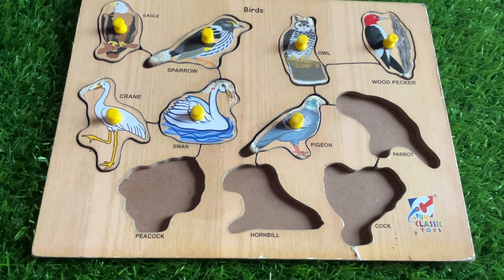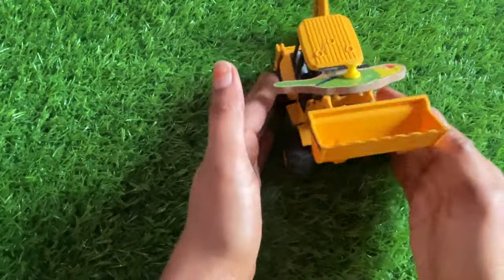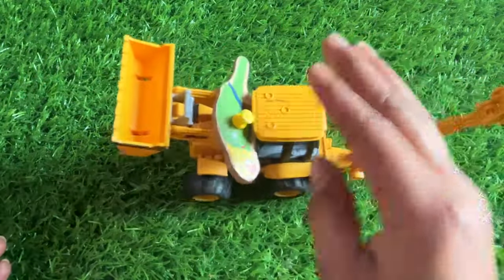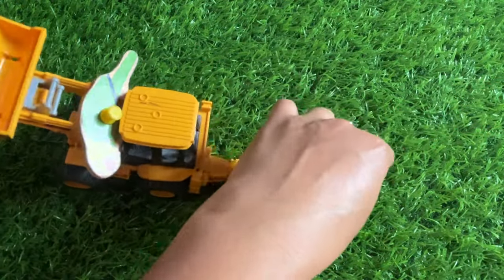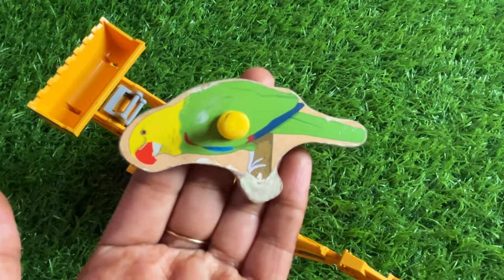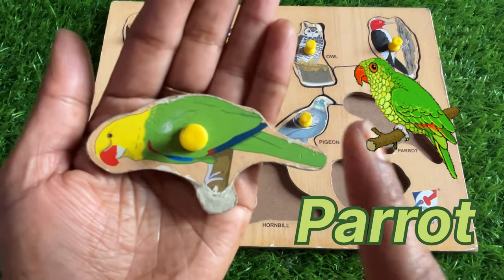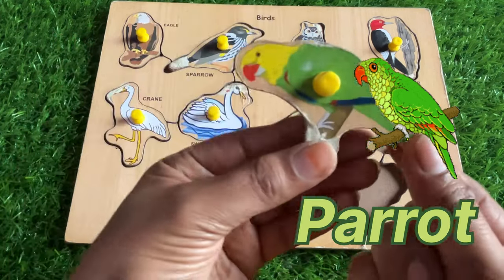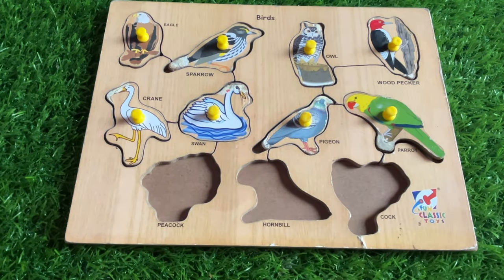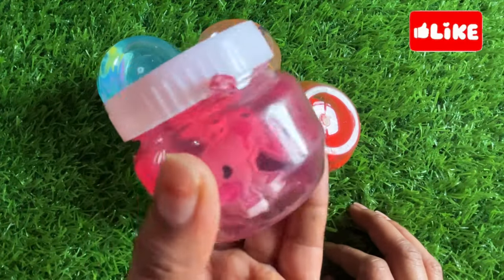Wow, it's a JCB machine — so nice! There are some balls here. It's a parrot — it's a parrot! The parrot's color is yellow and green. Let's put the parrot right here. Wow, there are many beautiful slimes — it's a red color slime!